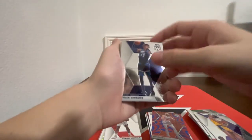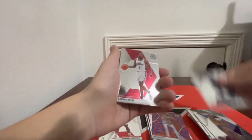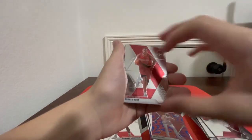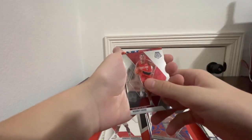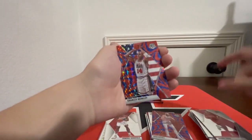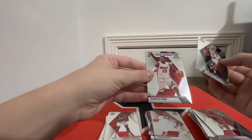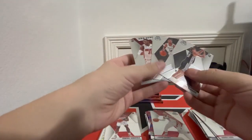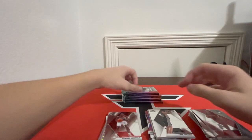Here we go — we're at the halfway mark in the packs and looks like we have a silver here. Robert Covington, Kawhi Leonard, Rodney Hood. Team USA — Kevin Durant! Charles Barkley Blue Reactive and Silver Landry Shamet. We can't hit rookies every time, but we'll take a Silver Landry Shamet. Quindary Witherspoon, NBA debut Kendrick Nunn, and Luka Samanic — wrong Luka, but we'll take it. Three rookies in the back of that pack!